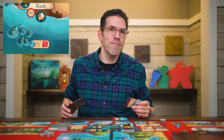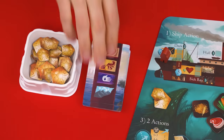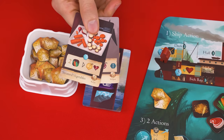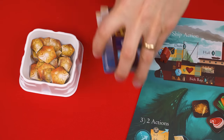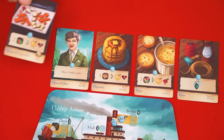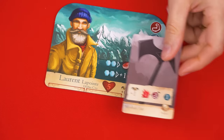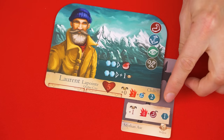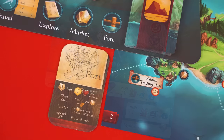Now let's look at the market action. To perform this your ship must be in a region with one of these market symbols. You then draw seven cards from the market deck and can purchase any number of them based on their costs using the coins on the ship's board. Any cards you didn't buy you place on the bottom of the market deck. Anything you bought other than weapons are added to the area beside your ship where they can be used by anyone. Purchased weapons must be attached to a crew member's board and each crew member can have any number of weapons, and weapons can even be traded except during combat.